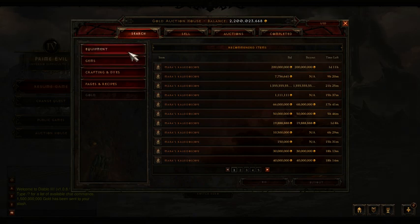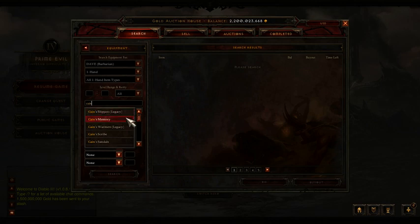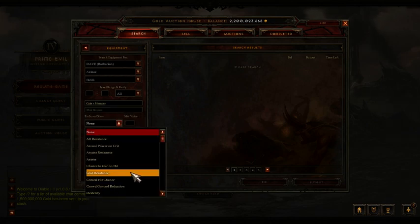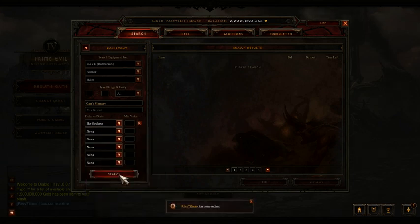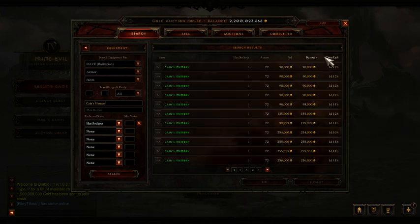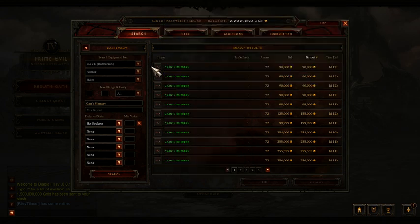The equipment you're going to need — it's a set, it's Cain's Fate. The first set piece you're going to need is Cain's Memory, and you're going to want a socket on it. The stats on it don't really matter at all. It's 90k, which is not bad. You get a socket, and in that socket you can put a ruby which gives you extra experience. Now that is very crucial to the speed leveling process.